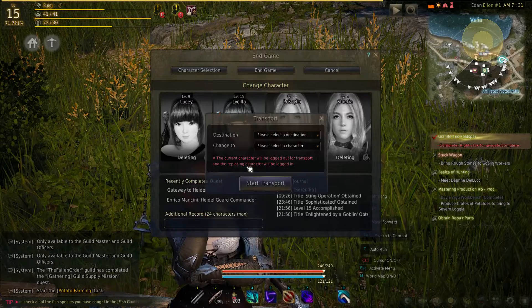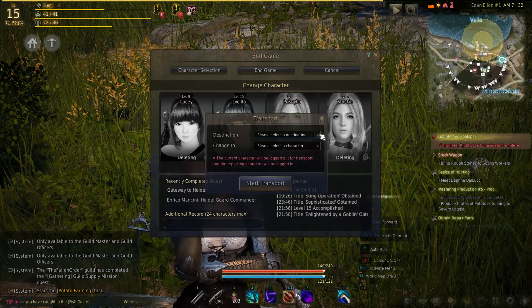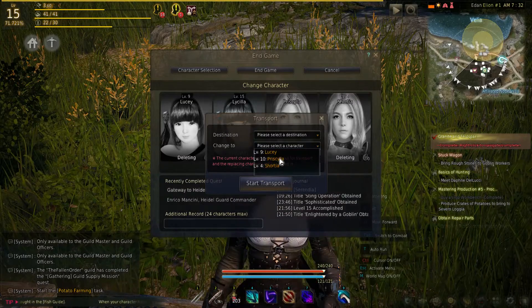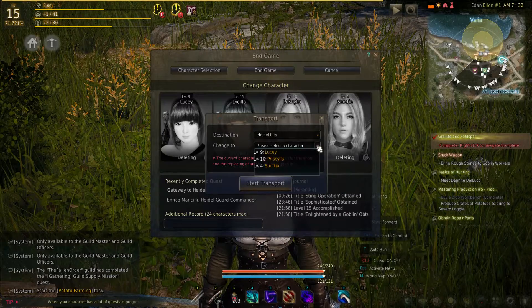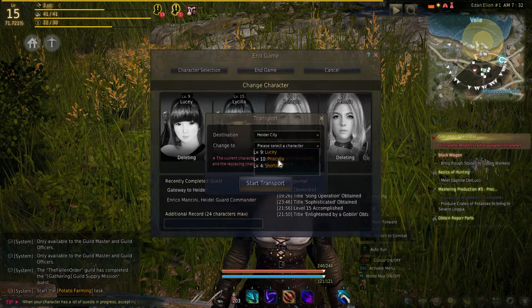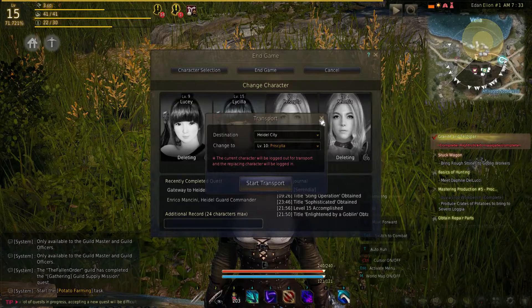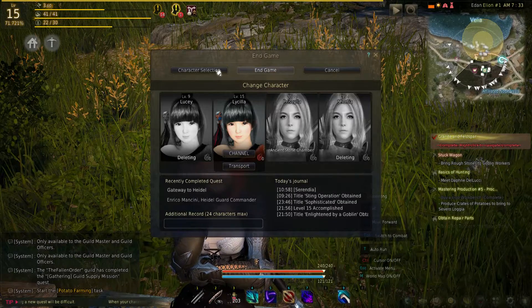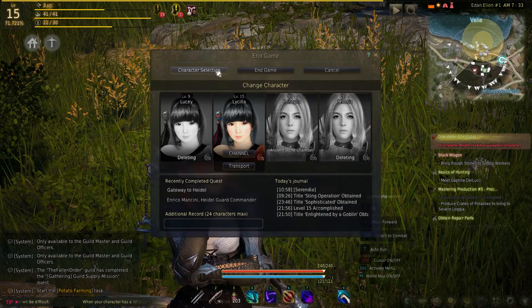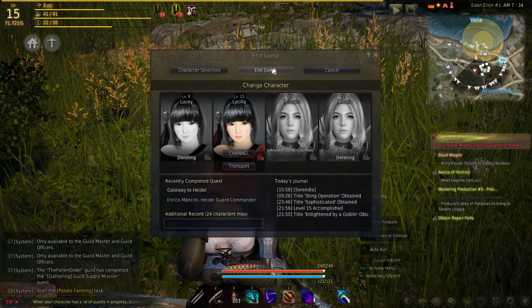You can also transport your character. So if you want to take your character to a different place like Heidel City but you don't want to sit there and auto run, you can send that character to Heidel City while you go play another character — like Priscilla. And you can do that. You can also go to the character selection screen, which will take you to the screen where you can select which character you want to play as.